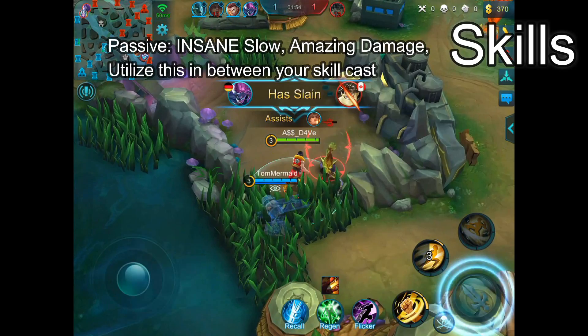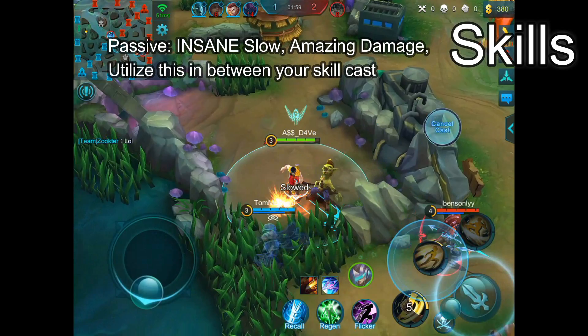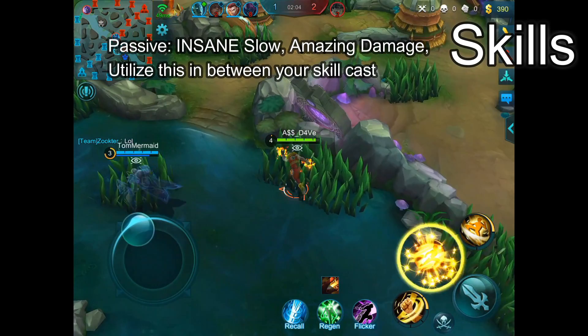Chou's passive is so strong, but often times new Chou players will only care about Chou's flashy skills and forget to utilize his passive. What you want to do is utilize your auto attack as much as you can and never stay still, so you can charge up your passive faster and apply it once again.